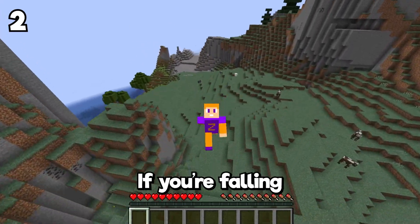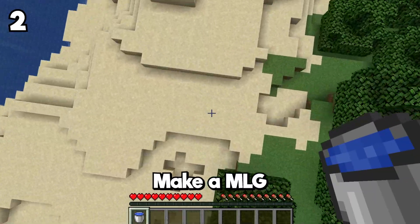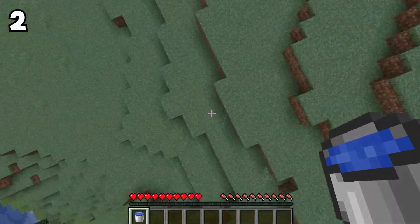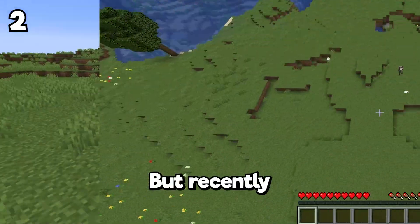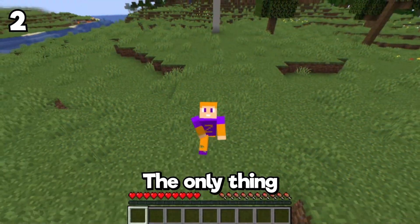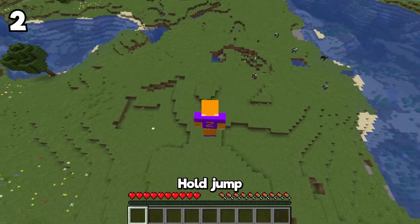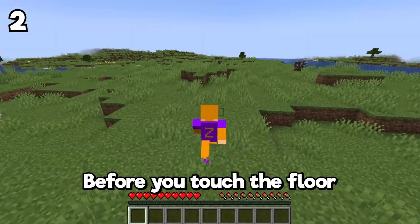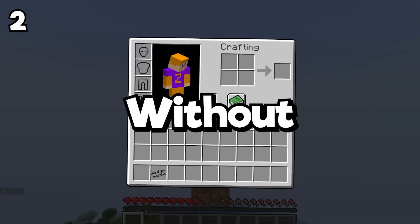Did you know that it's possible to survive falling from 100 blocks tall with nothing in your hands? You can make an MLG to survive any fall damage, like using water buckets, slime, powdered snow, boat, leather, and stuff like that. But recently there's a new glitch where you can make an MLG with literally nothing. The only thing you have to do is drop from at least 35 blocks tall, sprint before falling, hold jump in the air, and press shift before the 30th floor. And you're gonna bounce, taking absolutely no fall damage without using anything.